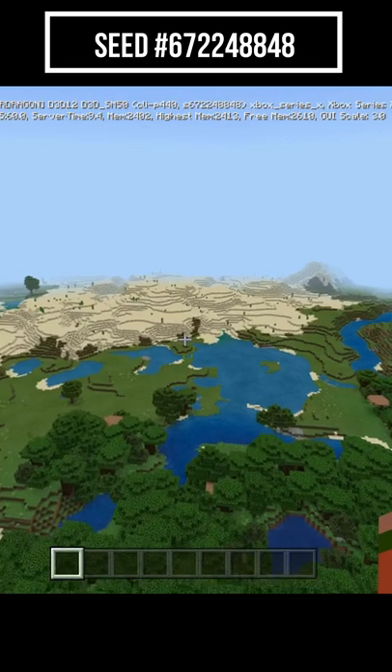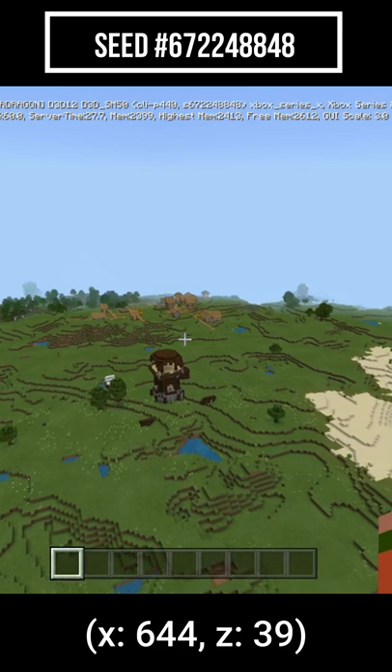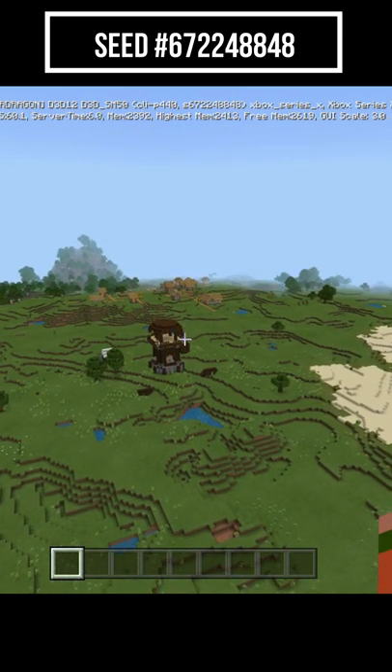Not only do we have the village, we also have a desert. And then beyond the pillager outpost, we have another village. There's just a lot right at spawn in this seed.